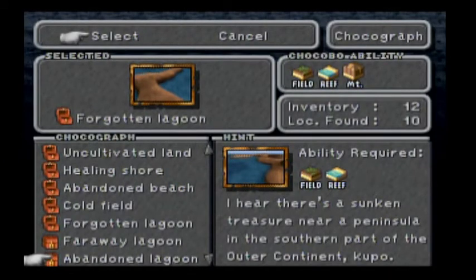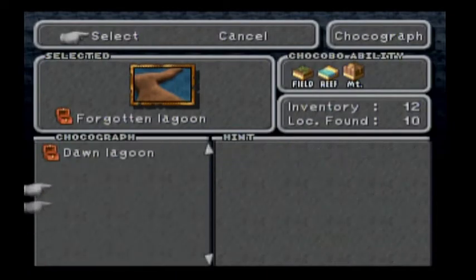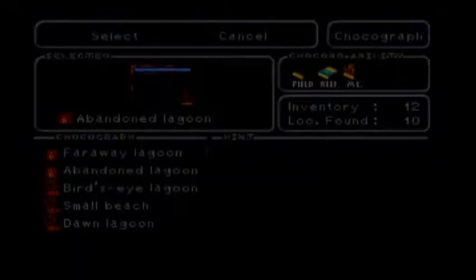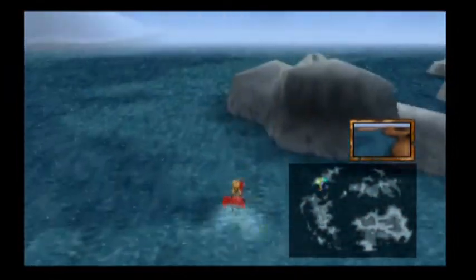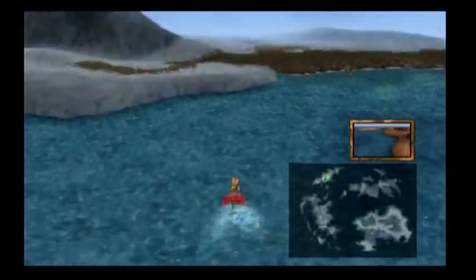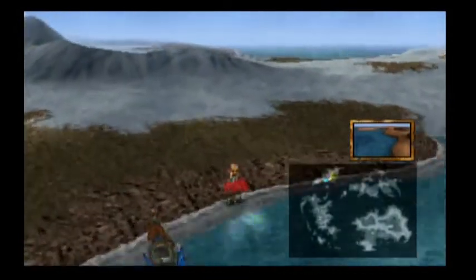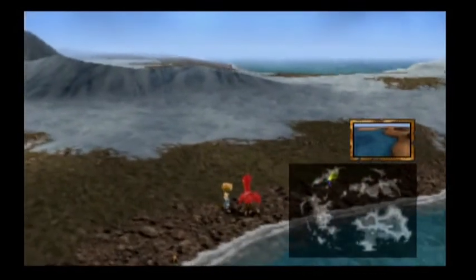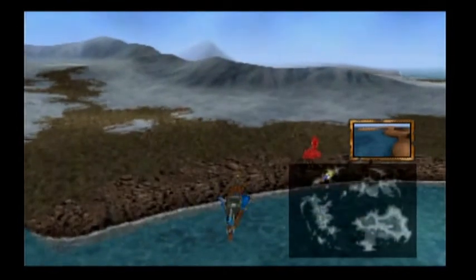I'm actually looking at a map for all these. I will go ahead and try and find this one, and then I think that is it for now. I have to go find more Chocographs and find myself an Ocean Chocobo. I guess this did drag on a little longer than I was thinking it would, so I'll probably just make this into an episode of its own.